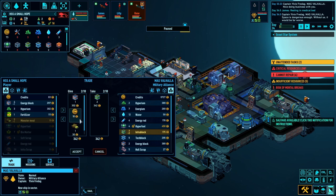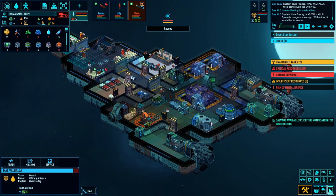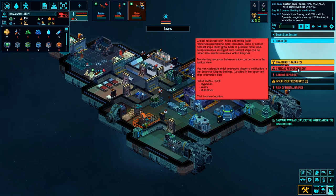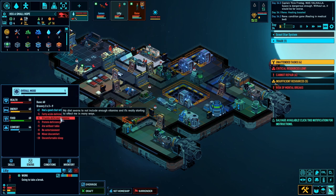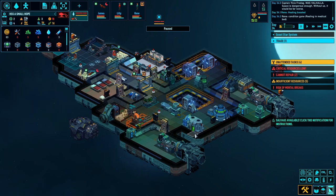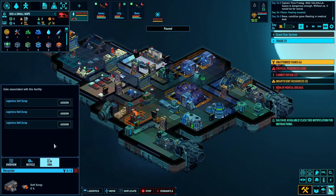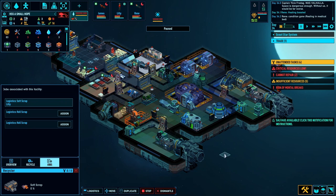Give me two info blocks - I'll give you an energy block and 10 credits and some monster meat. That should make Lily's sleeping a bit more comfortable. Hopefully Lily doesn't burn the place down - I think she'll just go AWOL a little bit. I need a table too, so let's craft five soft scrap so I can repair the table - that should make them a bit happier. Lily, go make soft scrap.